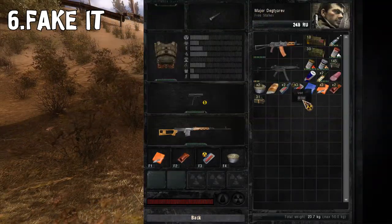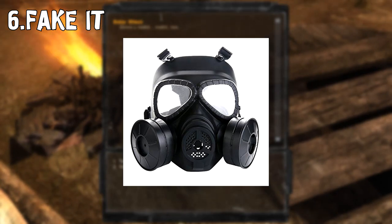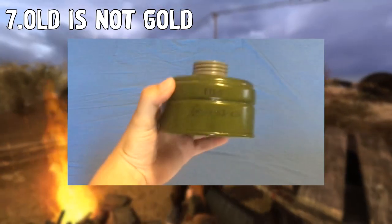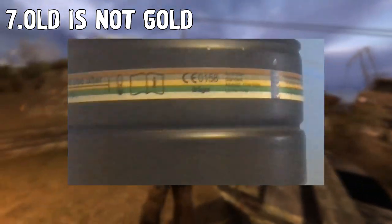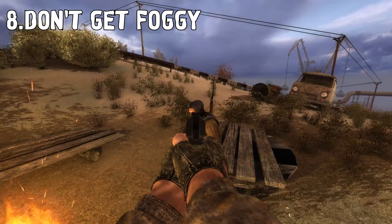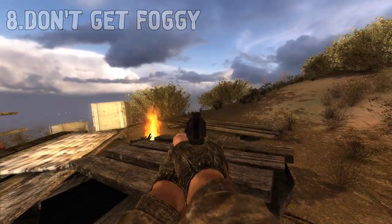Do not use real gas masks for airsoft. Instead, you can use a replica mask, which is usually around $30 and can be found on eBay, Amazon, AliExpress, and many more. Do not use old filters — buy a new one, or 3D print a filter that looks like one. If you want your lenses to not fog up, use an anti-fogging spray; it's very cheap and easy to find.